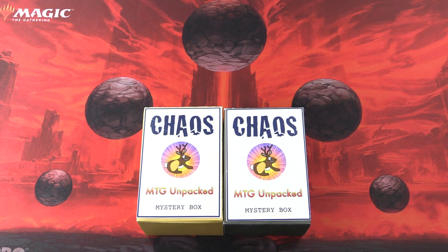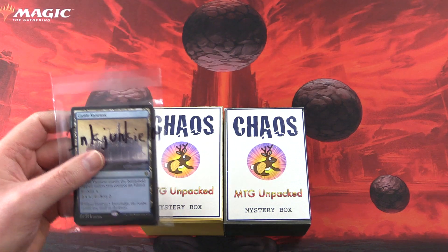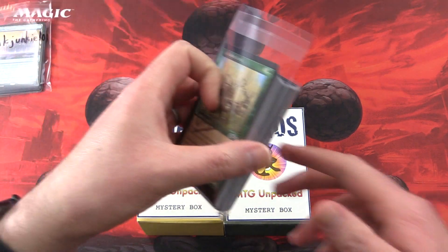Today on MTG Unpacked, it's time for a double dose of chaos. We're cracking open two chaos mystery boxes here, and these are my vision for how a chaos mystery box should be. So without further ado, let's introduce the patrons. We have InkJunkie101 and Gav.